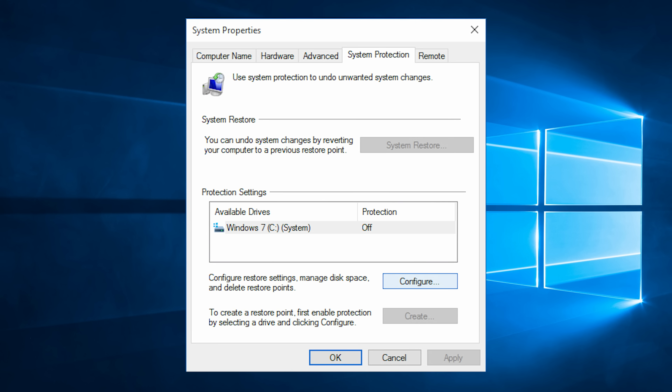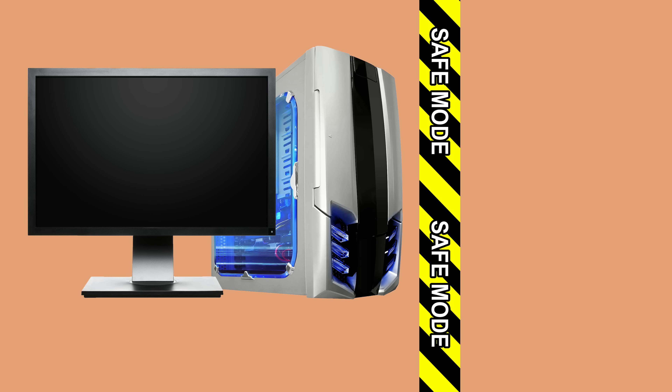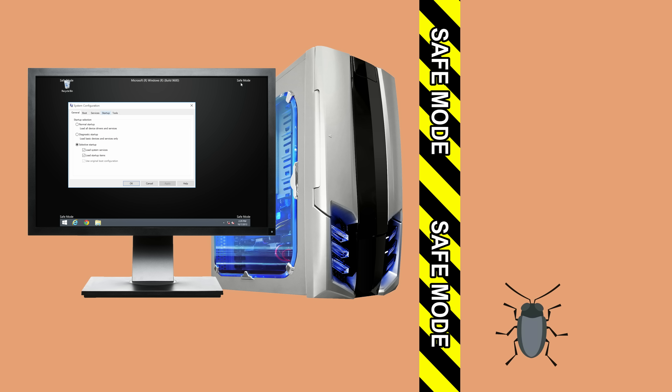Safe mode is also a useful tool if you'd like to run system restore, giving Windows a shot at getting rid of the offending software or glitch by itself by rolling your PC's configuration back to before the problem cropped up. In some cases, the features you'd want to access in safe mode — like the system configuration tool — are also available while booted normally. But the difference is that in cases of a very severe infection, safe mode might help to ensure that your system will function long enough to make the necessary changes.